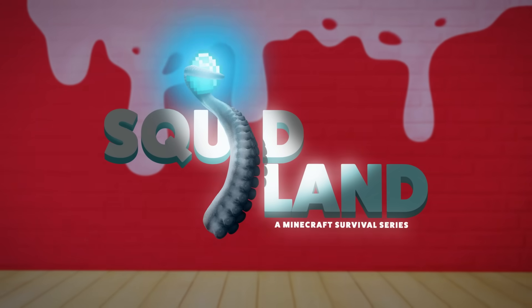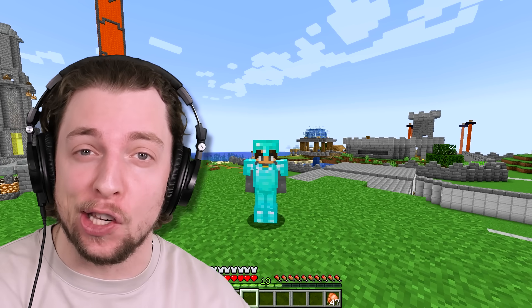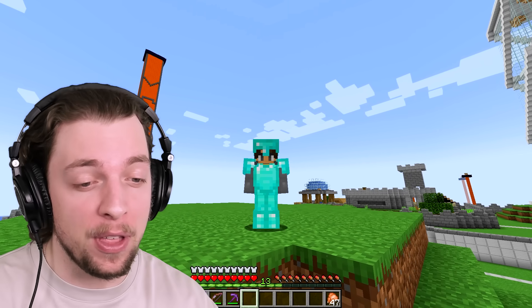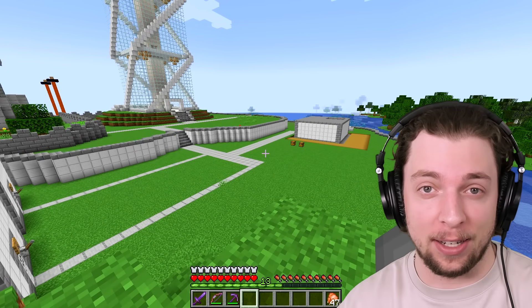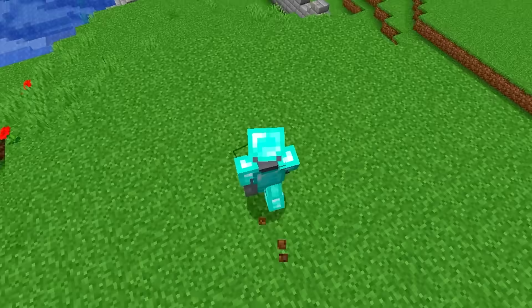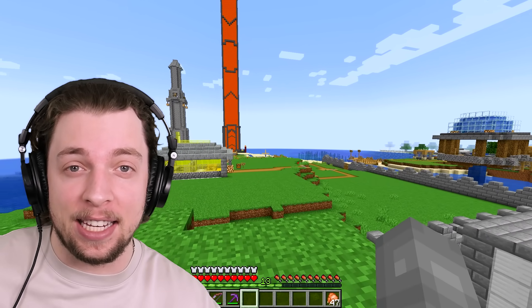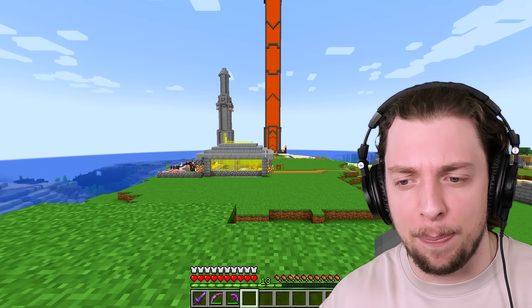Welcome back everyone to Squid Island. It's just me on the server today and we have a whole load of things to do. First, we're going to upgrade my armor with something we picked up in the last episode. Then we're going to be building our next factory — a wool factory of all different colors, automatic and sorting. We're also going to build a Bork statue right here. And finally, we might have a little troll idea for Craner. There's also a massive lava tower that Jelly has clearly built on his new island — we'll be checking that out.